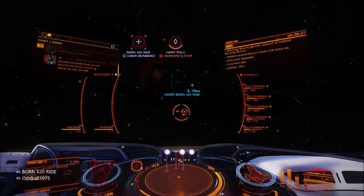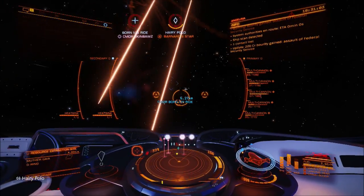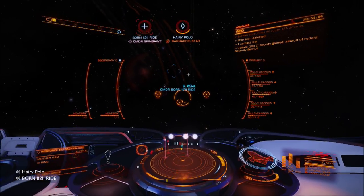This was a good field test. So basically we're robbing this Type 9 - he wouldn't comply, so I'm using Hatchbreaker Limpets to crack him open.